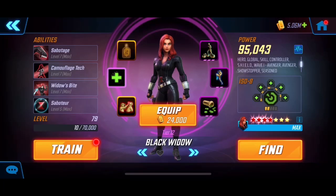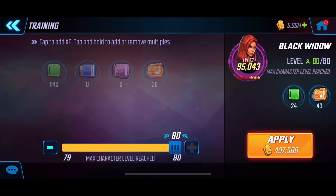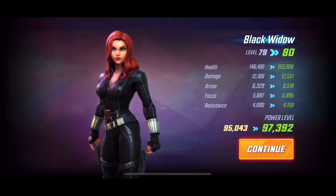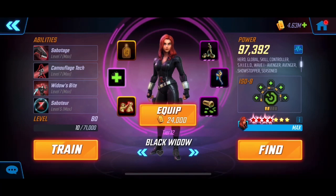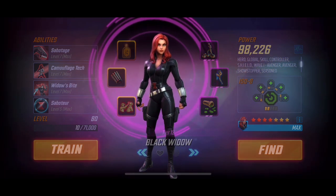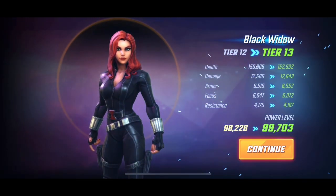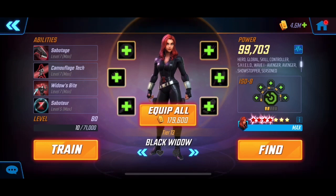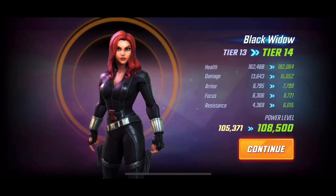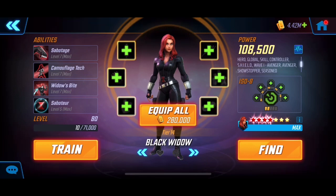We're going to want Black Widow — we've got to level her up first like we did with Symbiote Spidey. The reason I didn't level up these guys earlier is because I wasn't really using them. But now we're pretty clear on what we're doing with her. She's not quite tier 13 yet so we're going to level her up right now to the next rank. Pretty decent increase in stats, and we'll bring her up to tier 14 as well — now she'll be usable in Dark Dimension 3. You really notice the resistance jumping quite a bit.